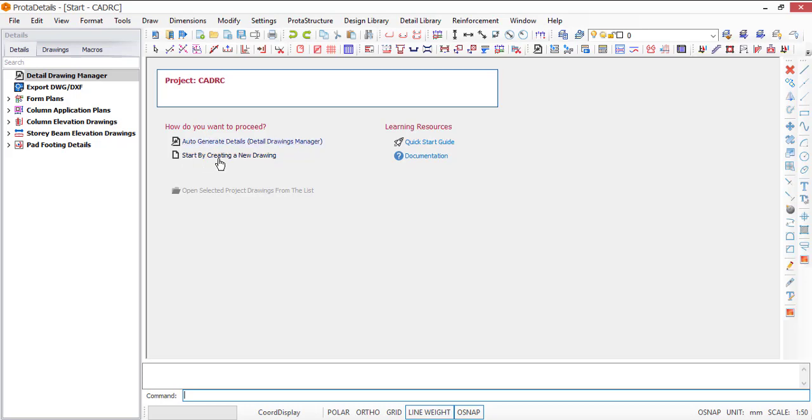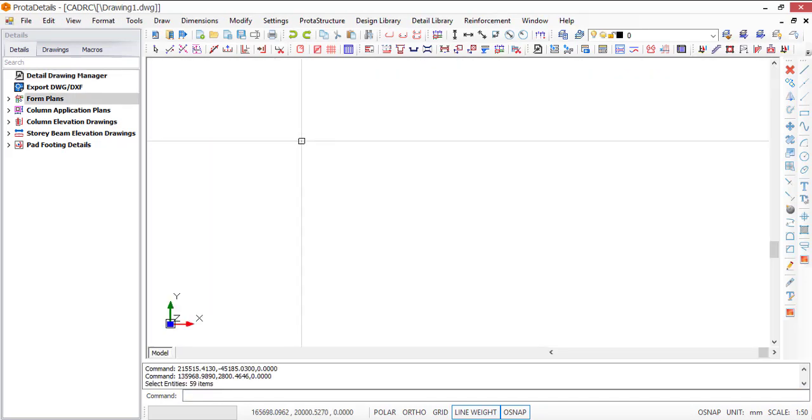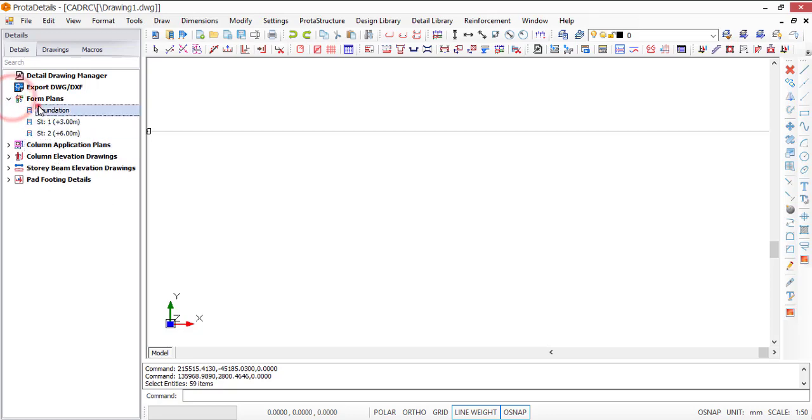I will go with Start by Creating a New Drawing. Let's create a drawing — let's start with the column. Column Application Plans show the cross-section of your column. The Form Plan lets you draw your slab and foundation. This is the slab at story one, the slab at story two, and your foundation level. Let me create the Column Application Plan for story one.